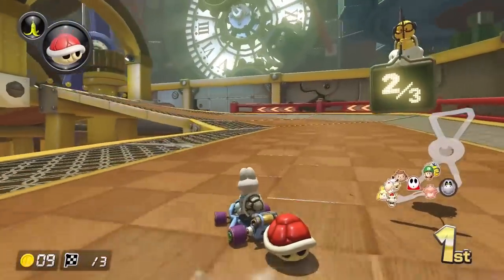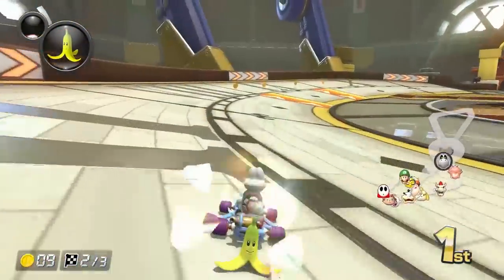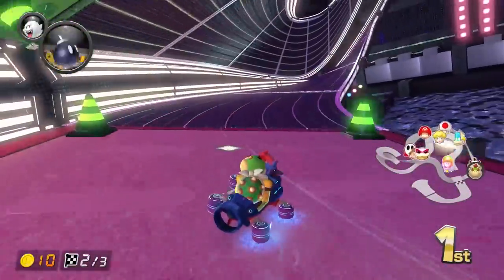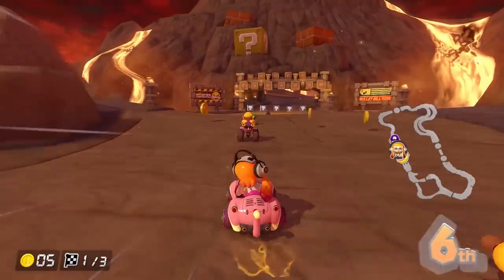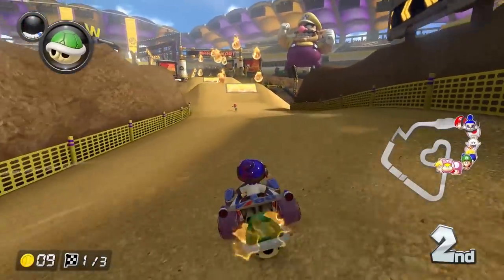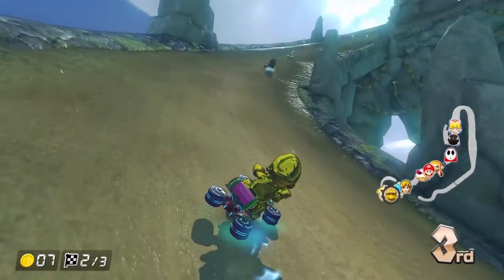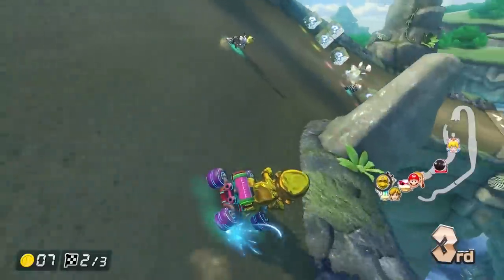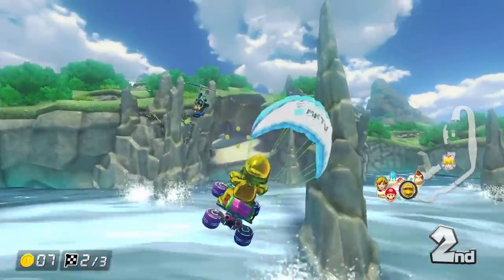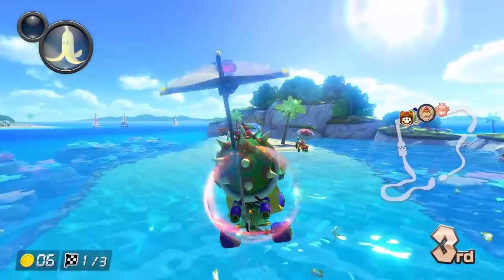While the core game may look the same at first glance, there's quite a few small changes that freshen up the races. One of the most notable differences is the ability to hold two items. And no, you don't have to run through a double item box — simply driving through two single item boxes works as well. This is appreciated, seeing how in the original game it was annoying being in first or second place and constantly getting coins, which can't defend you from shells or bananas. Now that you can hold two items, it's less likely that you'll be stuck with a coin.